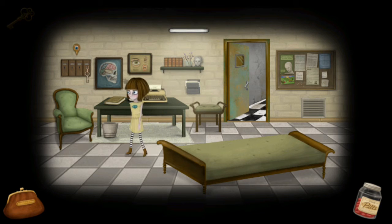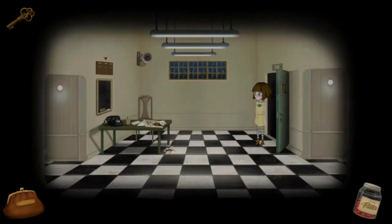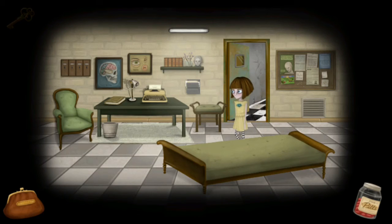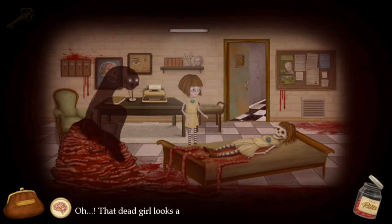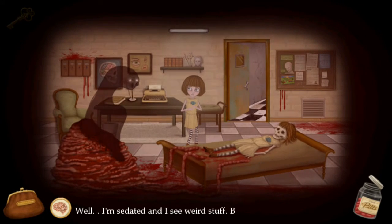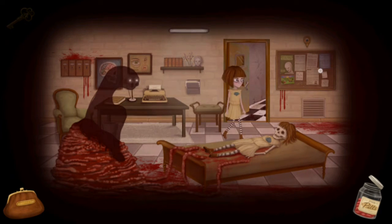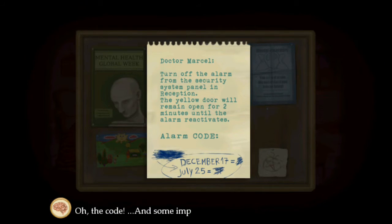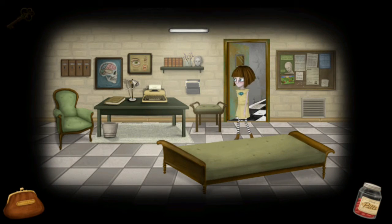Grab these keys in here. When you try to leave, wait — let me go back and enter horror vision. Fran's on the bed right here — not much to do with her. She says 'Oh, that dead girl looks a bit like me. Well, I'm sedated and I see weird stuff, but I am not dead.' Talk to this guy. Then talk to the board right here — there are a couple of things to look at, but most importantly grab this note. Now try to leave the room.